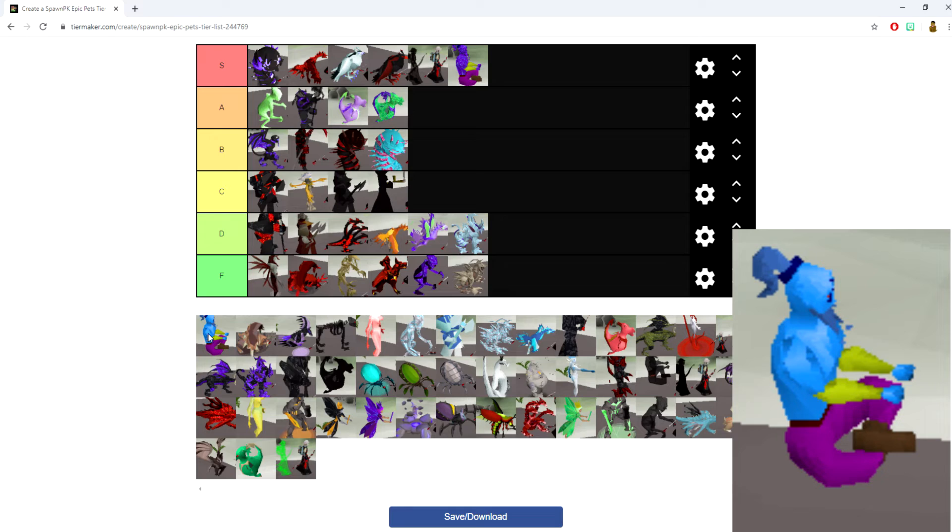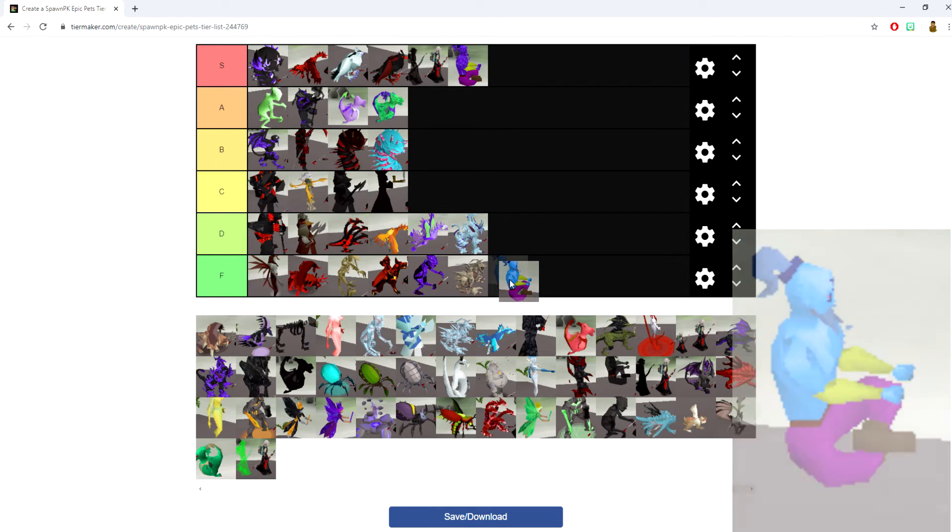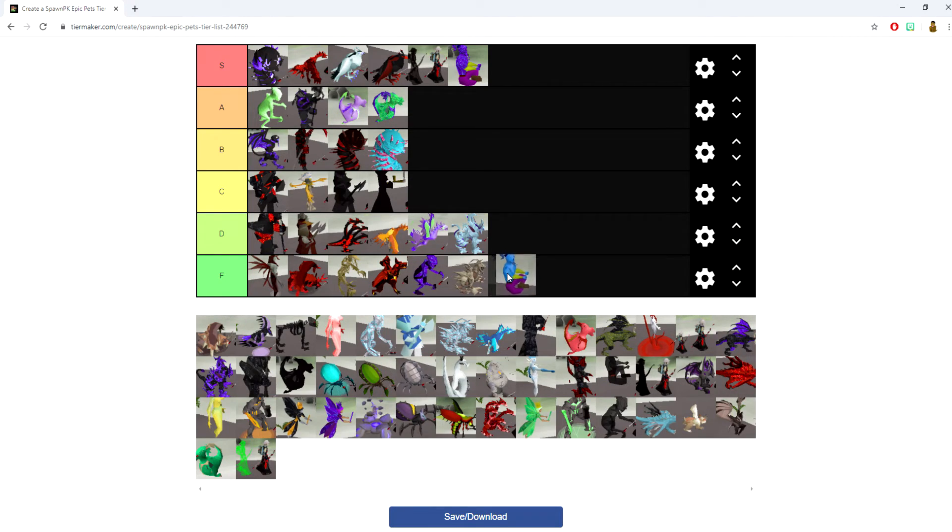The Genie pet grants double experience, but other than that you won't be using it after you've trained a skilled account to 99s. F tier — but it does have its own usefulness while leveling.